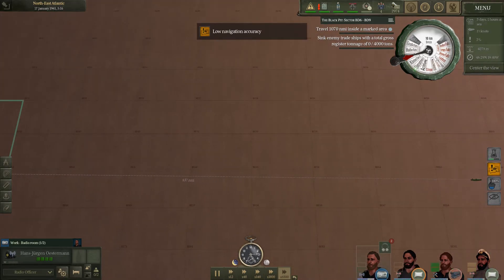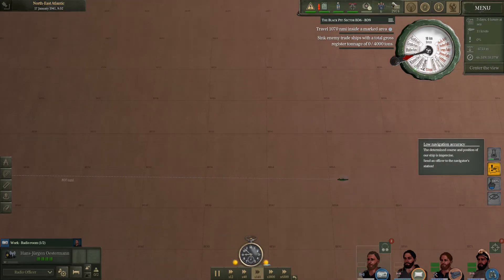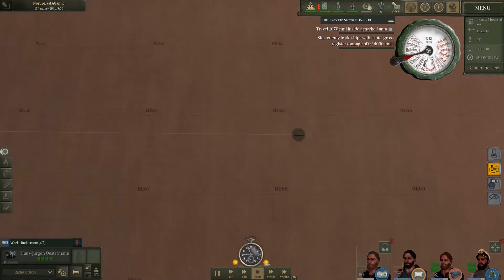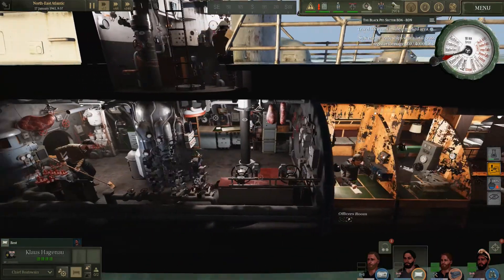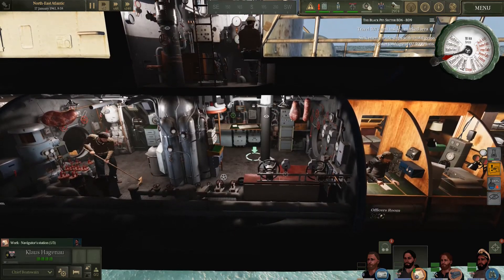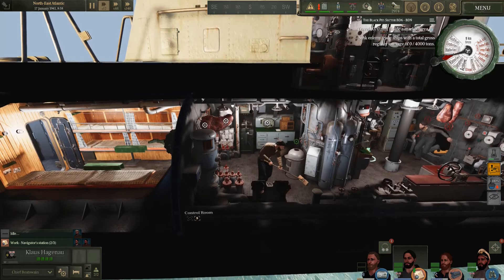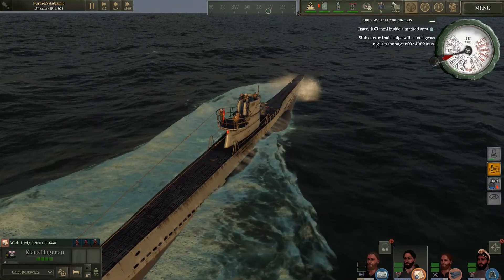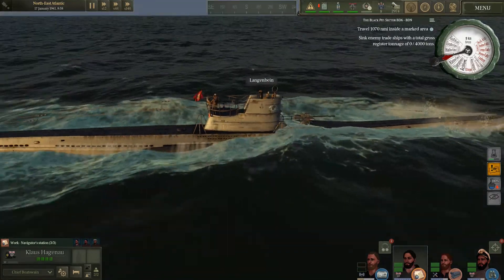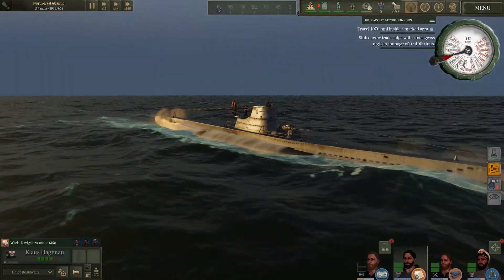Let's get further along here. Navigation accuracy — uh oh, we need a navigator right now. So they warn you now, whereas before it would be a total loss — you'd be totally lost in the old days. I love the little water effects too as you can see right here. It's really nicely detailed — the modeling of this game is really good.